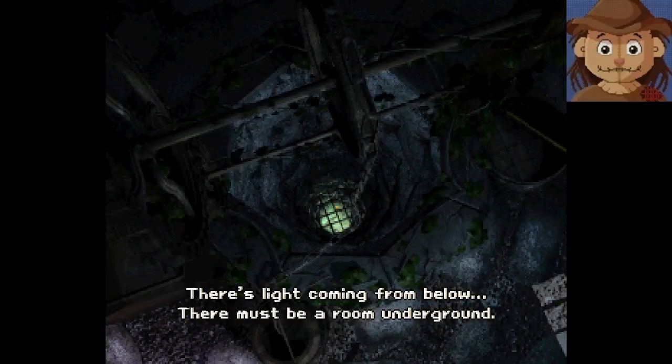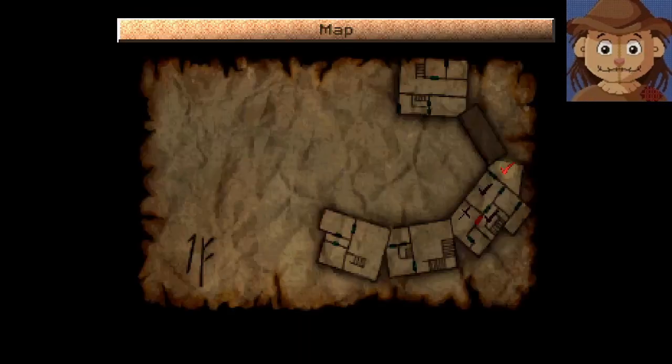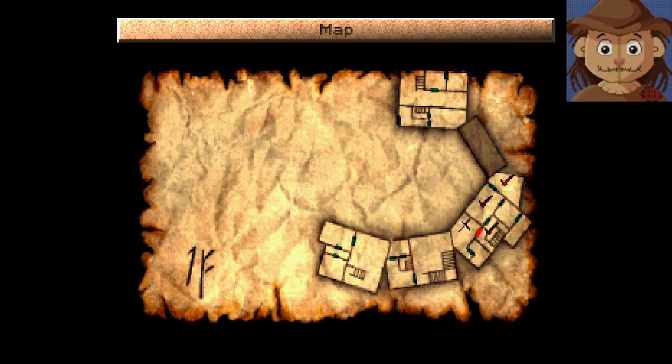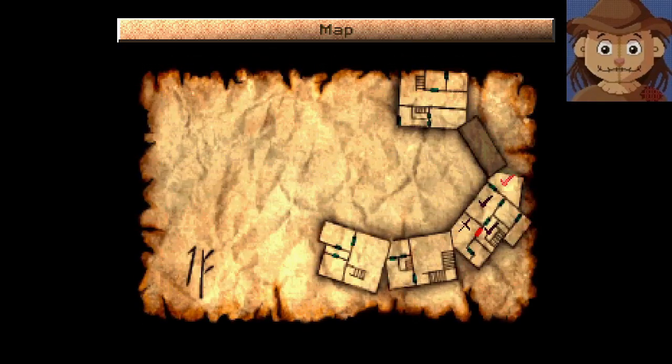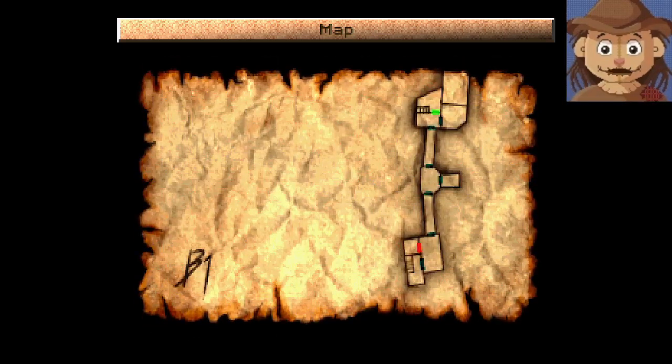What is this — a well? There's light coming from below — there must be a room underground. Does that show up on my map if there's a room underneath this one? It doesn't. Interesting. There's a staircase up on the first floor if we keep going forward, and that would probably let us get down to there and find our way over to this well room.